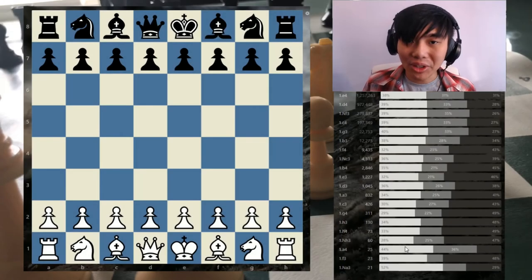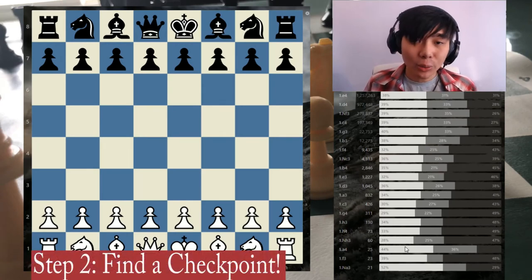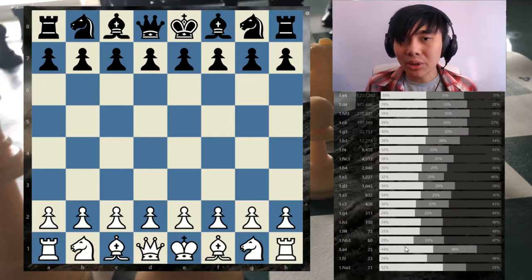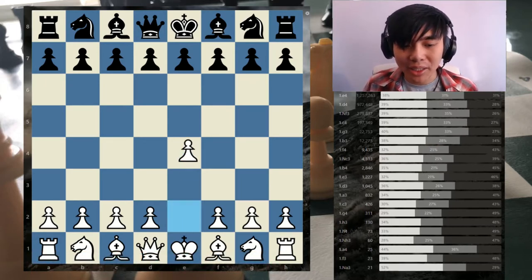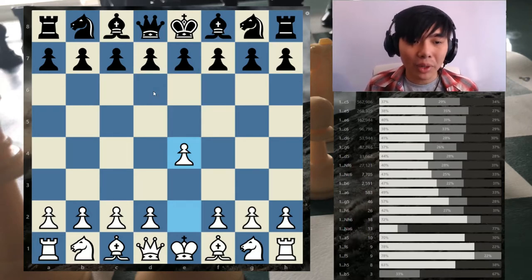Step two of our five-step process is finding a checkpoint that we want to focus on. When we're looking at an opening, we don't mean every single opening in the world. We're not calculating both E5, E6, C5, C6, D6 — we're not learning everything at once. We're looking at one specific opening.